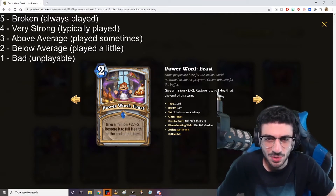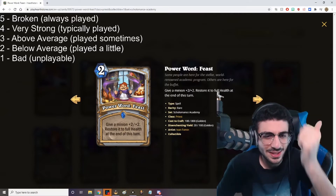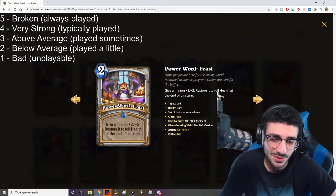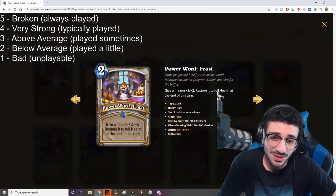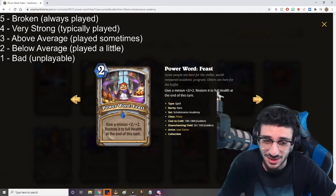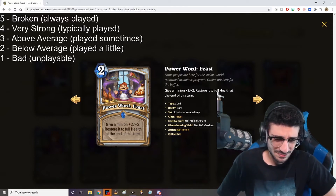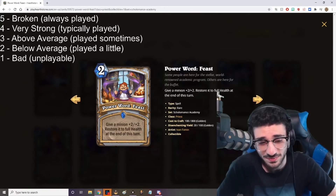Next card is Power Word Feast — 2 mana. Give a minion plus 2 plus 2. Restore it to full health at the end of this turn. Restoring it to health at the end of the turn is kind of a new mechanic, at least for a spell. The plus 2 plus 2 buff for 2 mana seems really, really strong. You can use it on a damaged guy and it heals up at the end, or you could use it to trade and then it heals up. A plus 2 plus 2 buff for 2 mana is good. I think this card's a 5 out of 5.